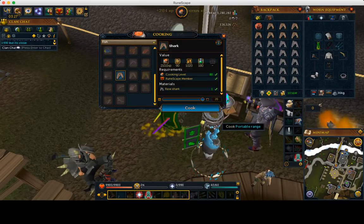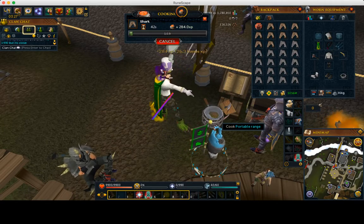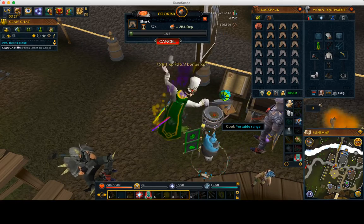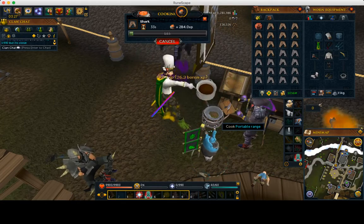If you put something heavy on your space bar, it will click it for you. As soon as the experience pops up, just click the range and it starts cooking again automatically. So put something heavy on your space bar — that way you're not manually hitting it — but if you don't have anything heavy, make sure you hit the space bar to start cooking again. The main point here is how much faster it cooks.